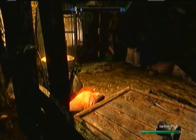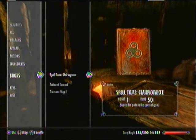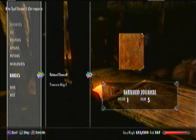That book will always be Clairvoyance, by the way — it's a good way to get it early on. I have a list of all the spells, perks, and enchantments in the game. That way I know what I have and I don't accidentally buy something I don't need.